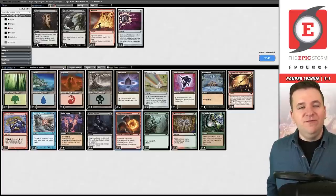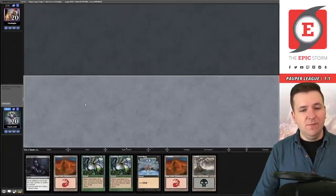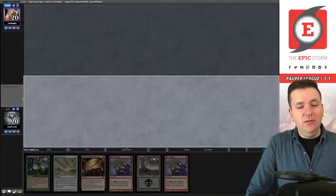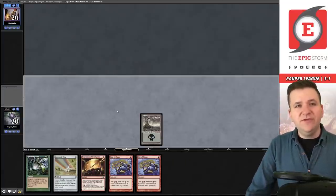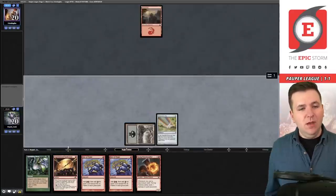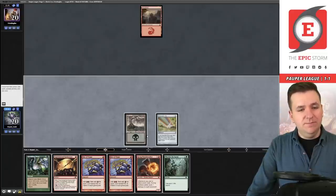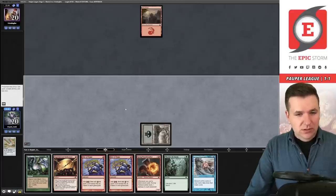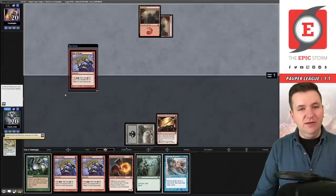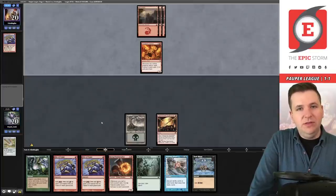Game two on the play — I keep after a mulligan. I put a card on the bottom hoping to draw into a Mountain. No turn-one creature from them. I play Chromatic Star on turn two. They miss on a land. We make a red, draw a card, then play Synthesizer hoping to hit a land — but it's not looking great. We have a Festival Crasher threat coming and have to pass without ideal resources.